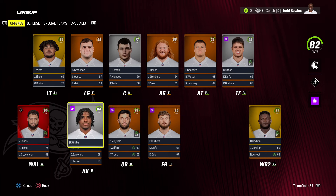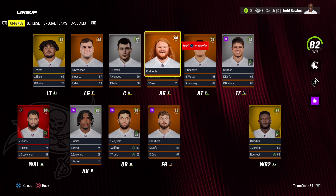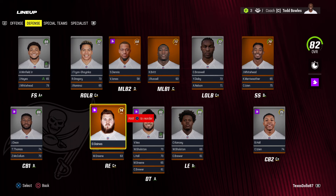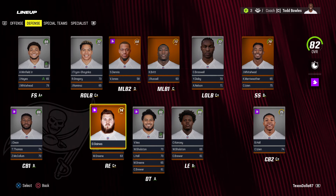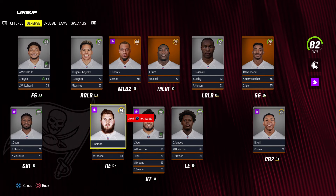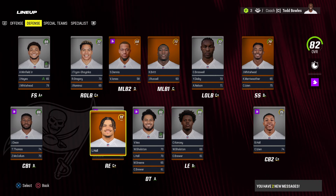We could probably use a third receiver but Trey Palmer's not terrible. Offensive line — we need to do something at left guard. Cody Mock had hidden dev but lost it, down to normal dev at 69 overall. Cotton went up to star dev, 78 overall. Defensively — what happened to Gains? He had superstar dev and is all the way down to normal dev. That doesn't make sense. I went in and changed him back to star dev — he's already 28 years old so I can see the drop to star. Vita Vea down to star dev as well. Huge hole at middle linebacker since Lavonte David retired, and we need something at slot corner.